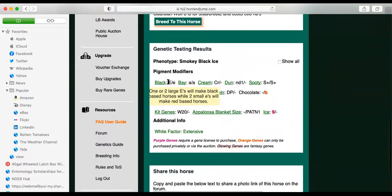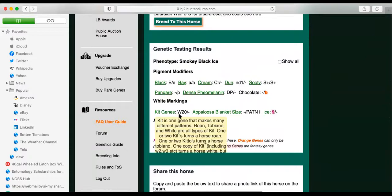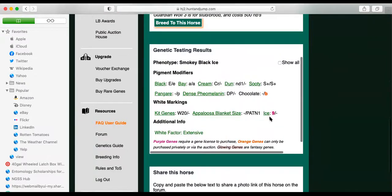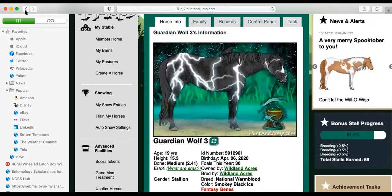Guardian Wolf has black, he has cream, he has non-dun one, two copies of sooty plus — which is something I really like. He has Pangare, he has DP, he has chocolate. Not only does he have chocolate, he has chocolate from Consul and Sons, the first stallion in the game to have chocolate. You can't replace this. He has white 20, ice 9 which is a fantasy gene. If we get a stallion without a fantasy gene, that will be nice.